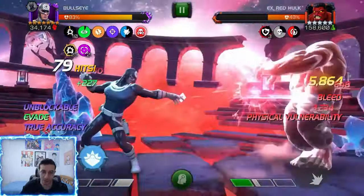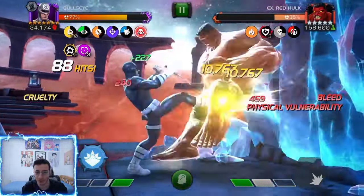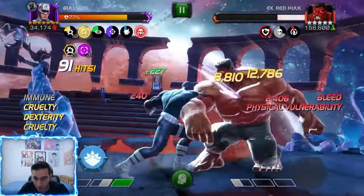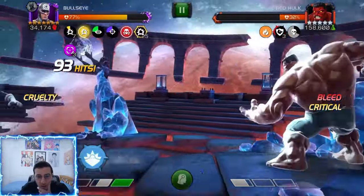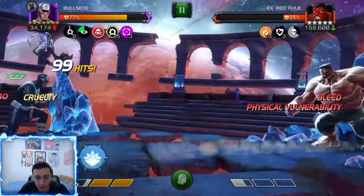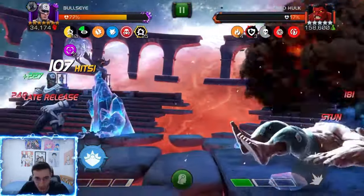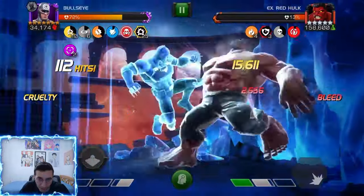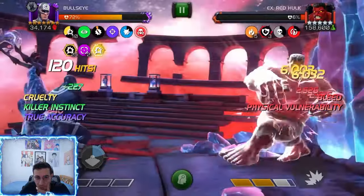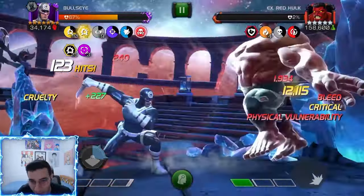This is definitely what you want to do against bleed immune champs, because you only really want to use the SP1 if they are not bleed immune — it does a lot of damage with that bleed passive and increases bleed vulnerability. As you can see, my killer instinct is still paused. It pauses once you have one bar of power. At this point I'm going to stun him, hit the relic, and then SP1 — he's going to be really low. Boom — 3%. That's not bad.